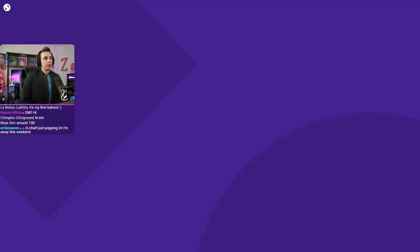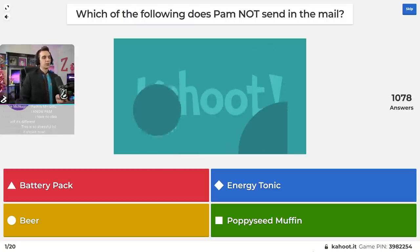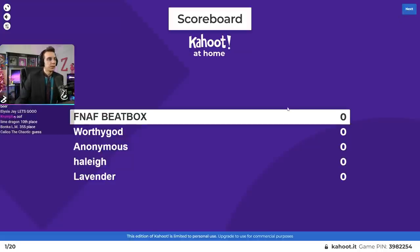Three, two, one. Which of the following does Pam not send in the mail? Is it the battery pack, the energy tonic, beer, or a poppy seed muffin? The answer is the poppy seed muffin. A lot of you guys knew that — 717 people got that correct. Probably one of the easier questions, honestly.